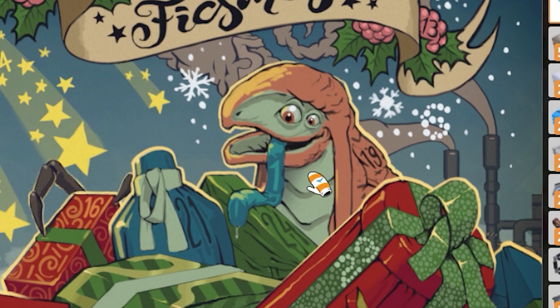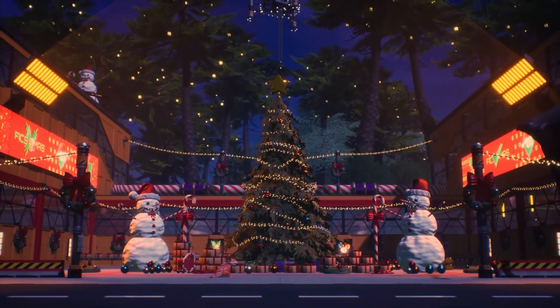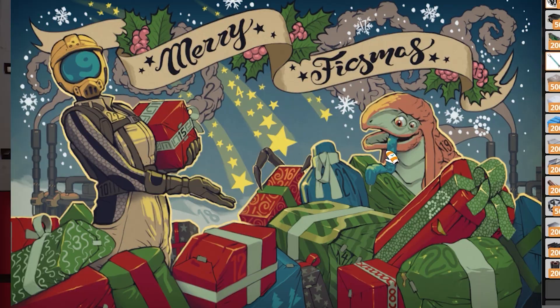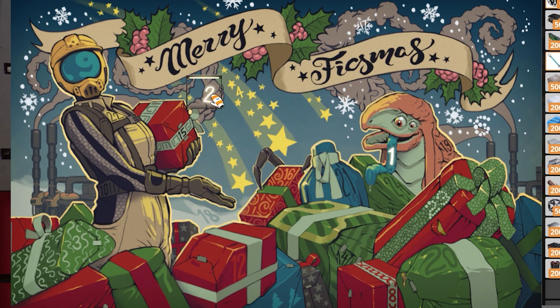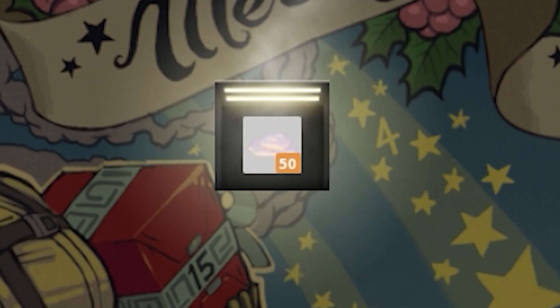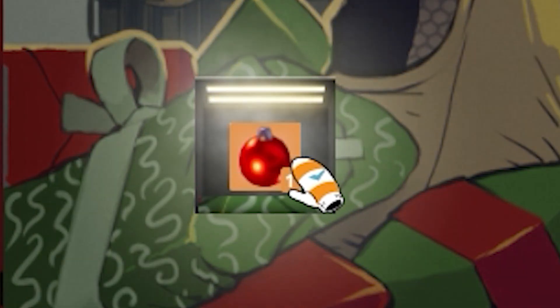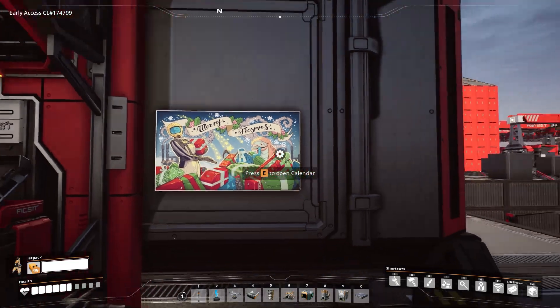Look at this — that is horrific. But yeah, Ficsmas is here. Ficsmas is a whole new tech tree that adds a ton of cool stuff the further you progress in it. According to the teaser trailer, there are going to be fireworks, cool skins, and if it's like last year, we'll get explosive snowballs. It all begins on day one: you go to the advent calendar, find the number, and get a little prize. Since it's December 3rd for me, I can check out number two — actual snow — and then December 3rd gives a red Ficsmas ornament.